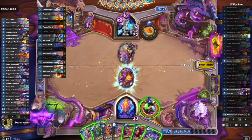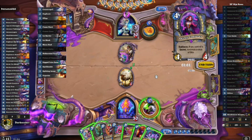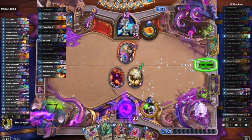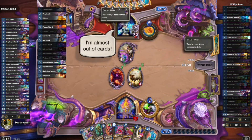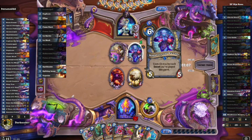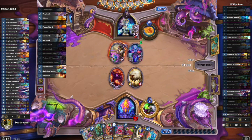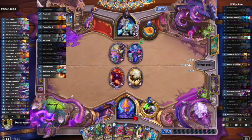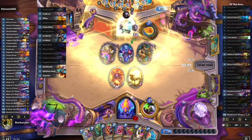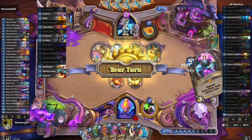Starting out with Tickatus. No C'thun for our opponent — that's a good thing for us. Our opponent is at 33 health including armor, and we've struggled to do any kind of damage to them. Brann was still in our deck so we couldn't pull off the combo with Tickatus, but the aggressive onslaught from our opponent is going to continue with the Crystal Runner. We have ways to clear this board — we're not out of gas yet.